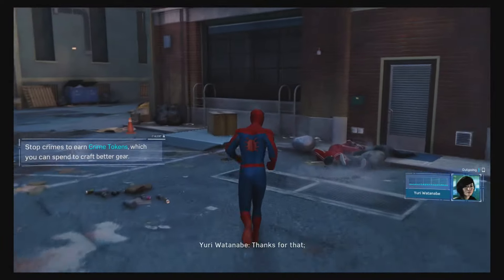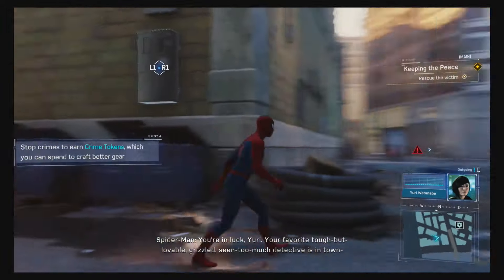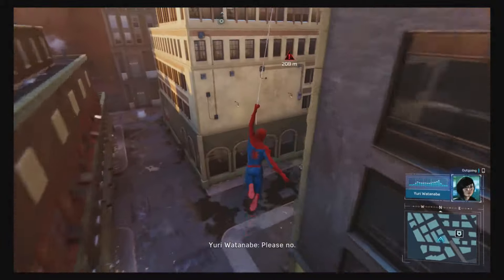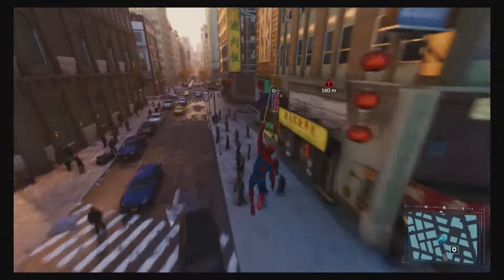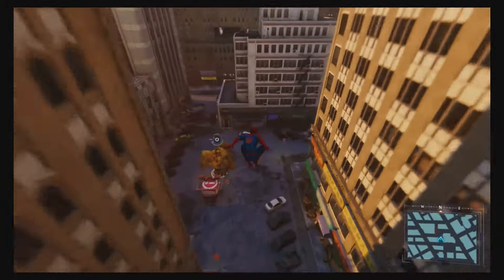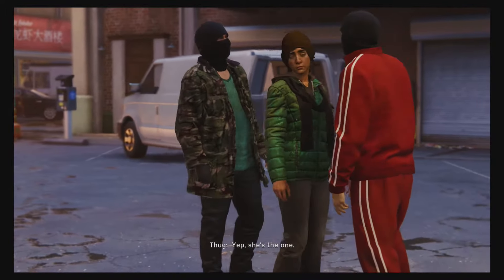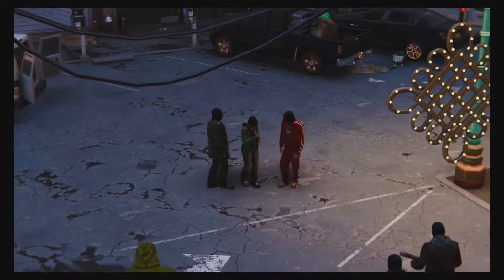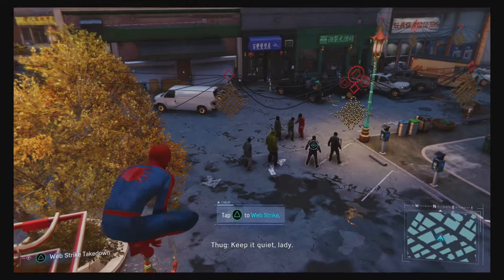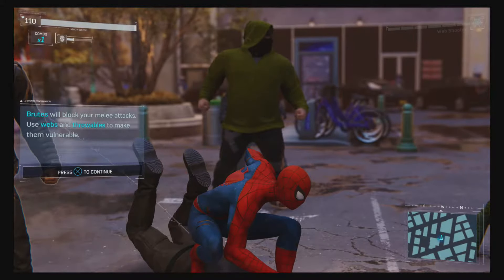You're in luck, Yuri — your favorite tough-but-lovable grizzled detective is in town. Spider-cop! No, no, you promised you wouldn't do that. Spider-cop, this is my city. Back off, creep! That's my grandma's name — back off! That one guy in the hoodie is big as shit. Get away from her! Brute blocks all attacks — use webs and throwables to make them vulnerable.